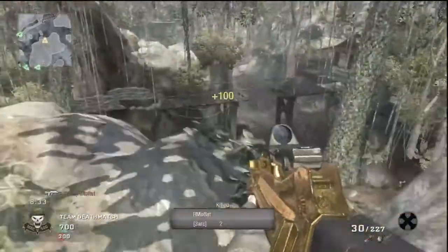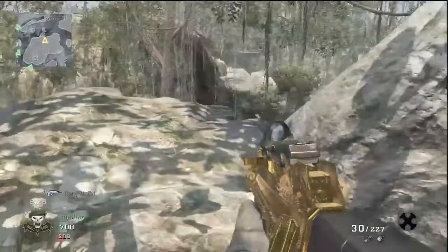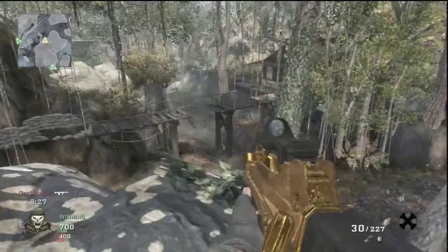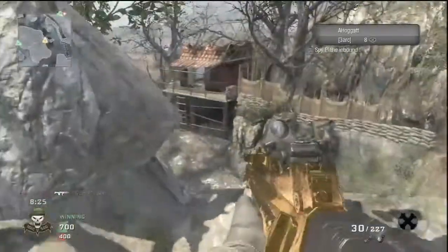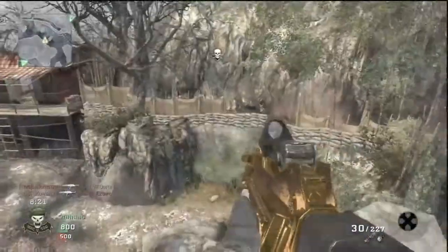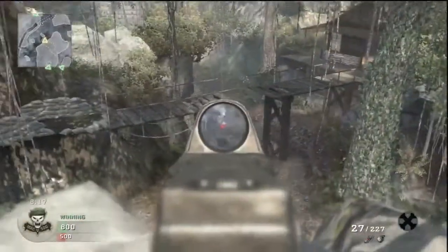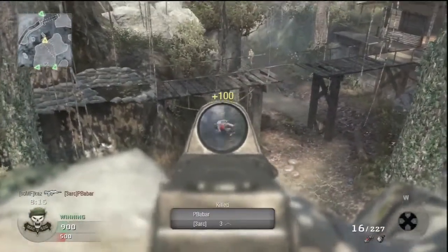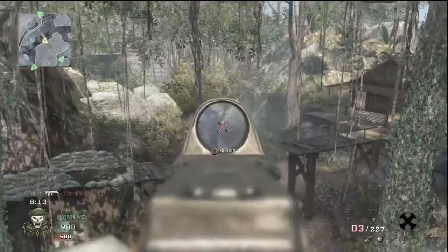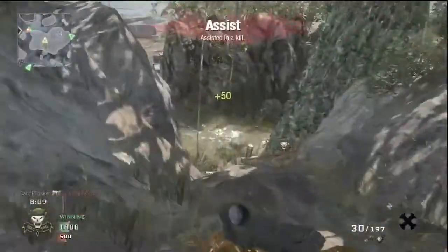One thing I did find about the computer that's kind of interesting is you really can't hide, because the computer knows where you are even if you're running with a Ghost perk. So don't bother putting Ghost on in combat training — pick something else. Anyway, I'm running with the FAMAS here. I haven't used this gun in a while, so I figured let me just try something different.